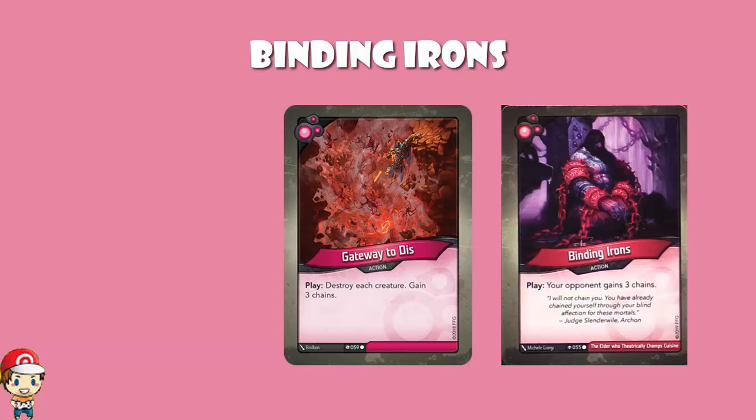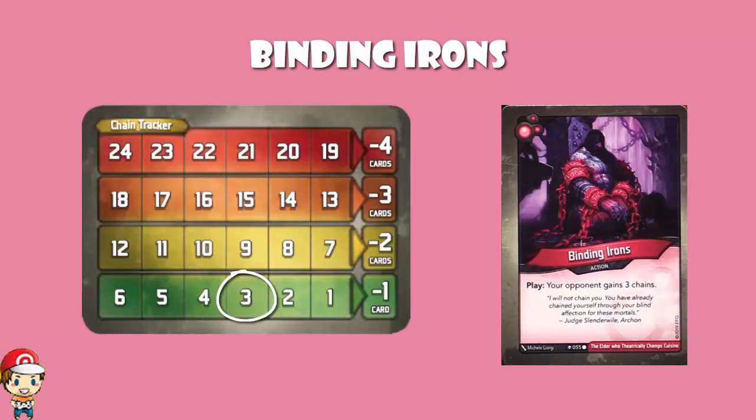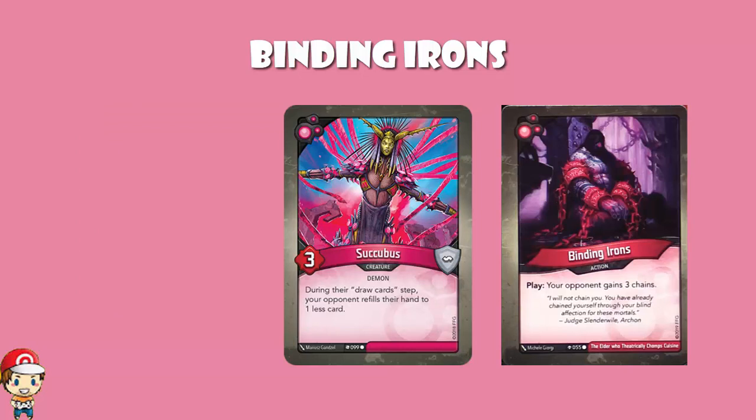This then raises the question of, is this going to keep happening? Essentially, if you are chained, when you would draw cards you draw fewer cards and shed a chain. So if you've got free chains, you draw one fewer card and go down to two, but if you've got 15 chains, you draw three fewer cards and then go down to 14. Some people have pointed out this is kind of not too far off from what Succubus did back in Call of the Archons — another creature which stopped your opponent drawing quite as much. But Succubus was a creature, Succubus could be destroyed.